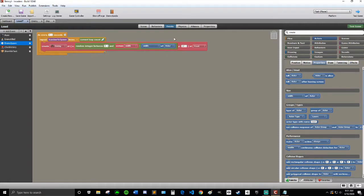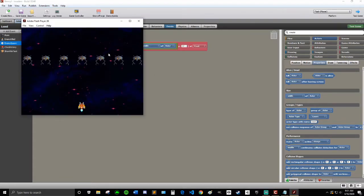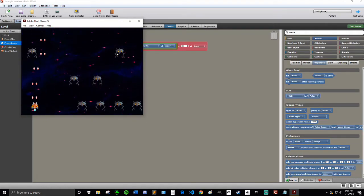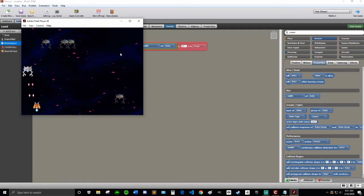That should be good — it'll do that every three seconds, repeating the spawn. Let's test that and see if it works. It should work. I forgot to remove the original enemies, but it is spawning. Every three seconds it's spawning.